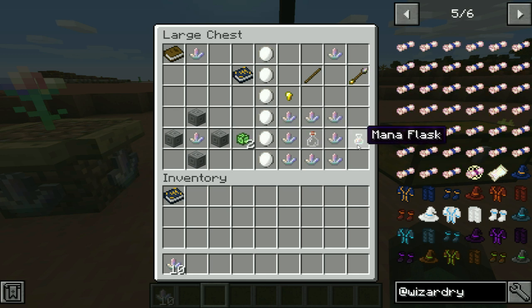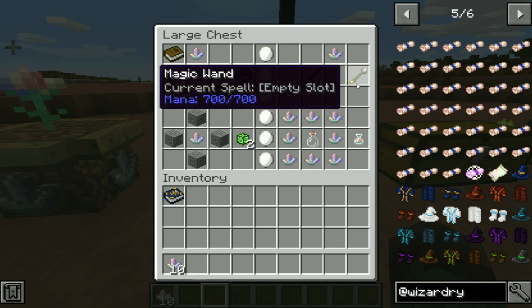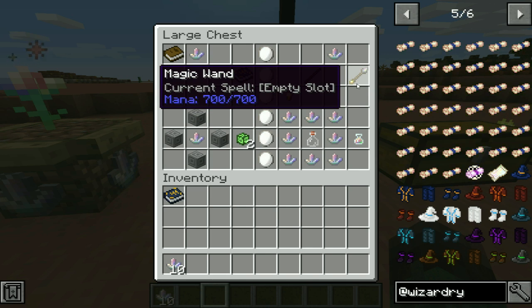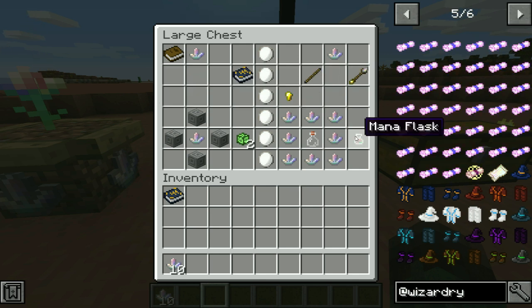Next up there's a mana flask. To craft it, use a magic crystal surrounded by a glass bottle. Every magic mod has mana or something that represents mana. If you hover over your wand, you'll see mana equals 700 out of 700. Every spell you cast has a mana cost, so if you're nowhere near an arcane workbench — which is what you use to refill your wand's mana — you can use a mana flask and it gets refilled right then and there.